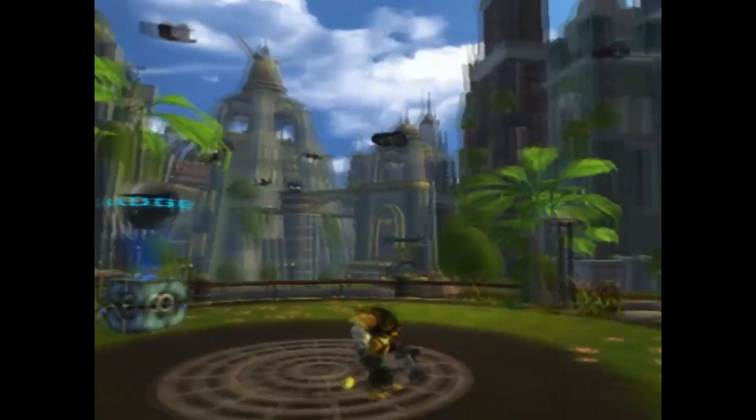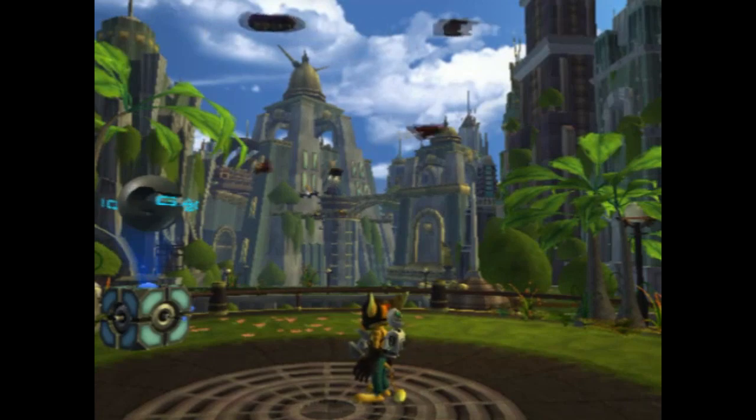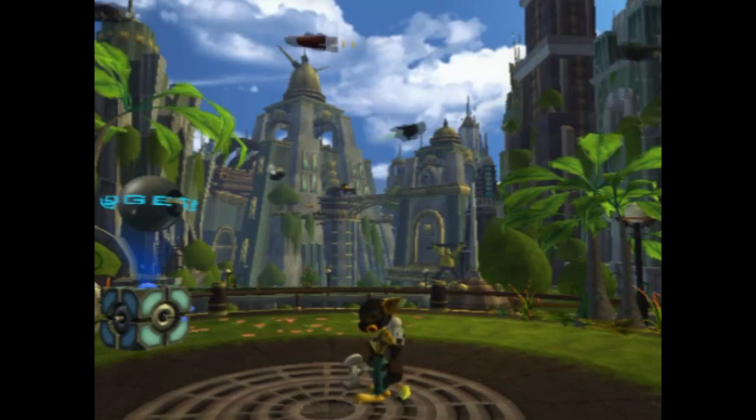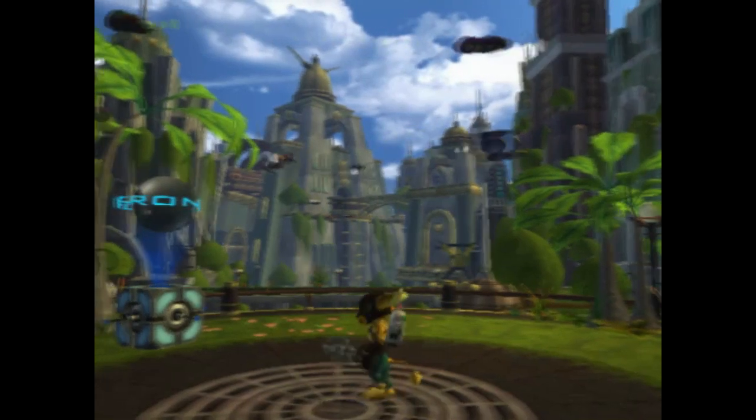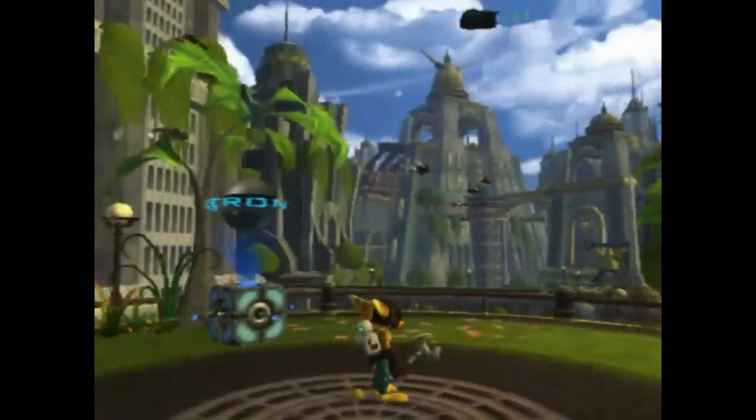You need to turn the occlusion back on, otherwise it's drawing everything in the level — it's possible that could even crash the game. Maybe I should make a little save state just in case. So, what state is occlusion in right now? It's on.